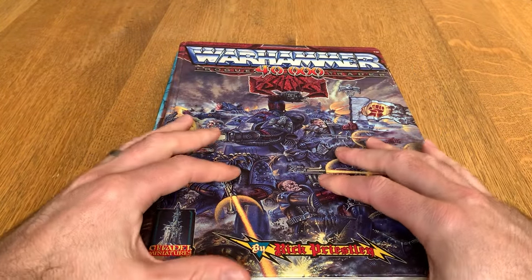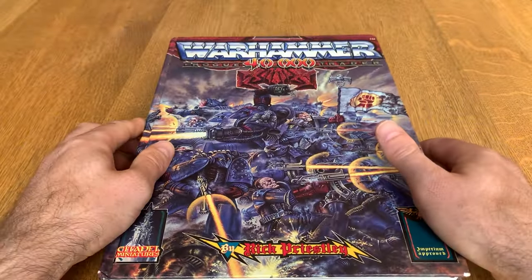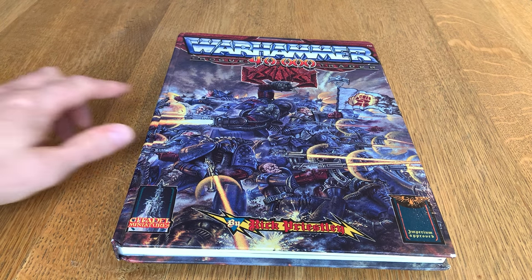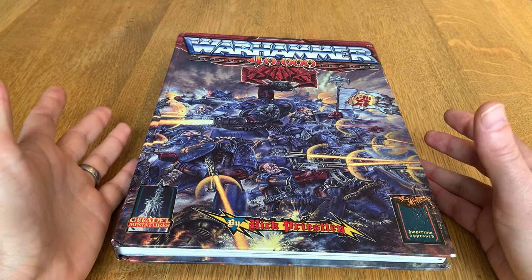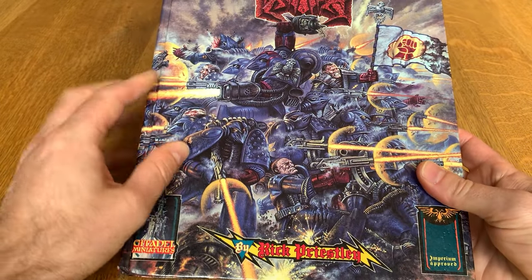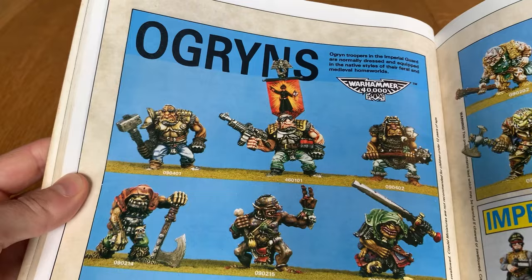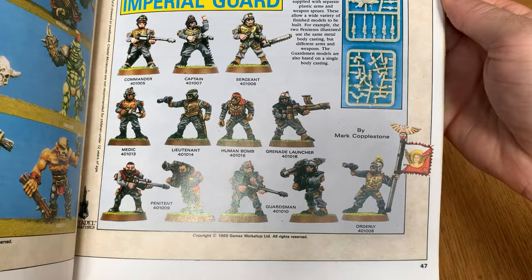This was produced by Games Workshop and Citadel Miniatures in 1987. This was the first version of Warhammer 40,000 that ever appeared, and as you can see it's subtitled as Rogue Trader. For those of you who have played different editions of this game, there'll be some things that you're familiar with — for instance, this is a space marine, and there are orcs and Eldar and some of those canonical things about the setting.